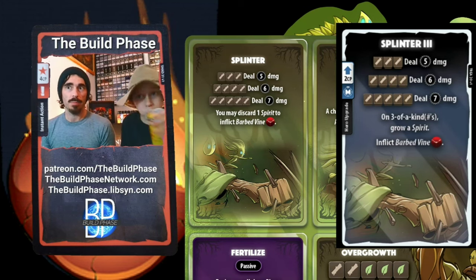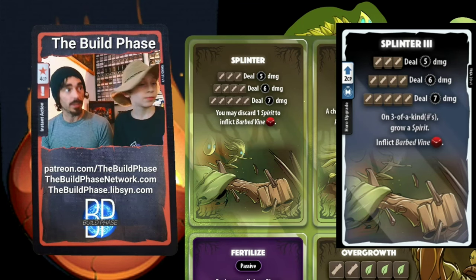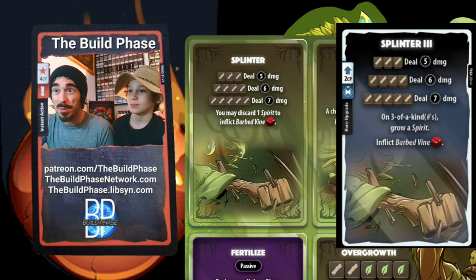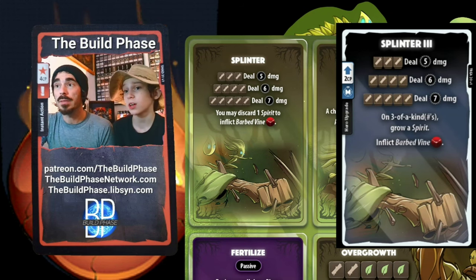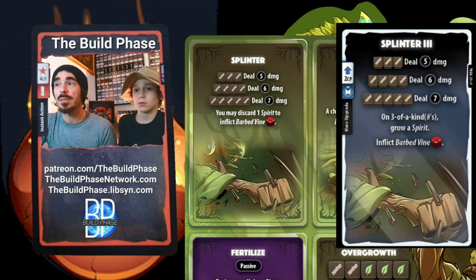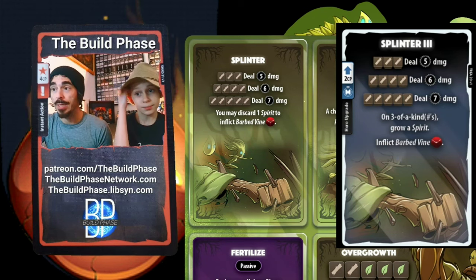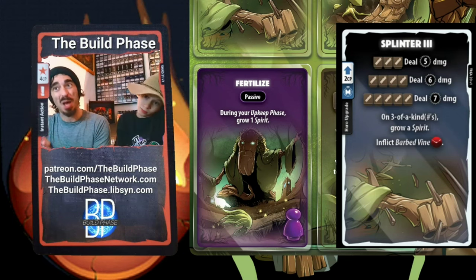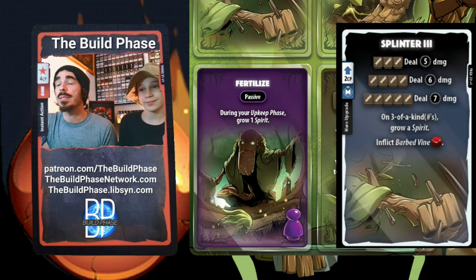All upgrades lose value over the course of the game — to get value from an upgrade you have to roll it. If you're on the last turn or two, the Splinter 3 upgrade is not worth it. This is a power — Dice Manipulation — that you're going to use a lot as the Treant. I'll touch back on that when we get to the small straight.